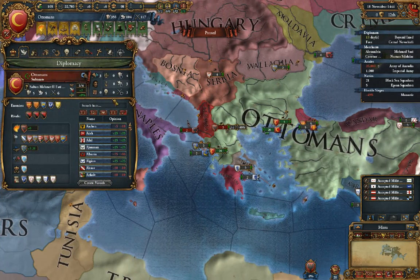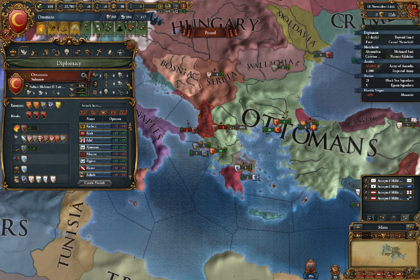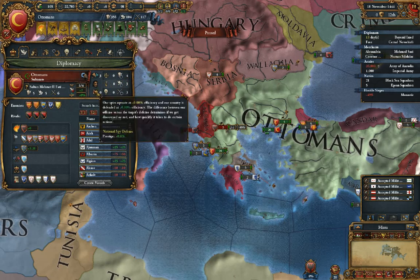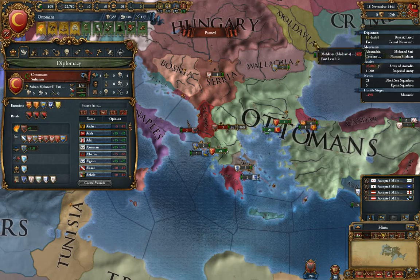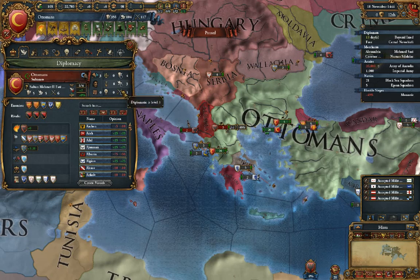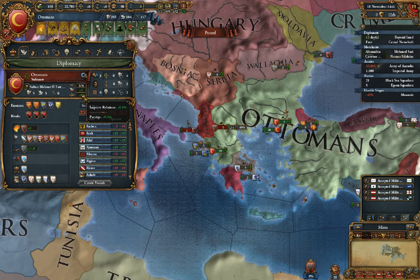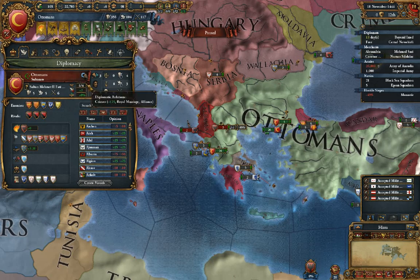Moving back — we don't have to worry about most of this right now. This is just where our technology level is right now. This is our reputation — the higher it is, the more likely people will be friendly to you. Basically it's your sort of influence, and that's how fast our relations improve.